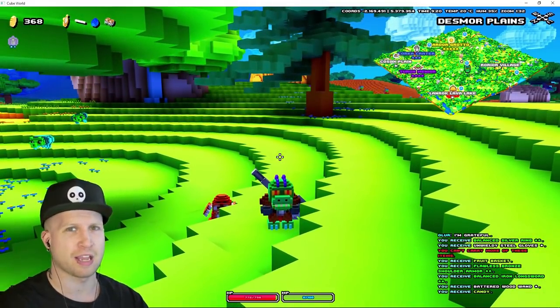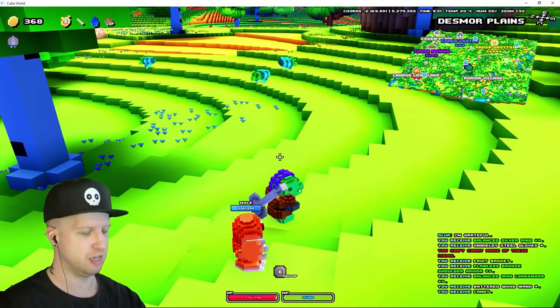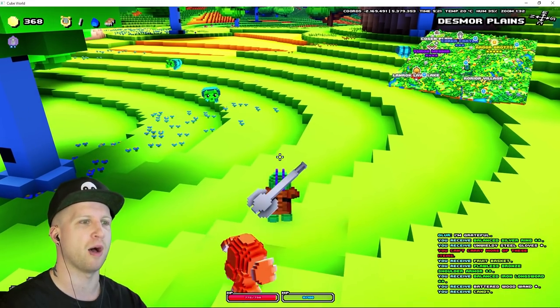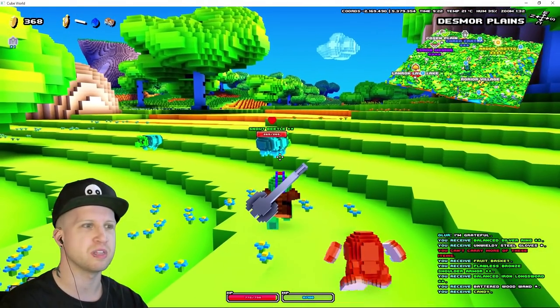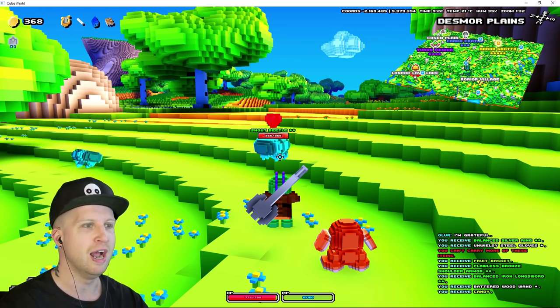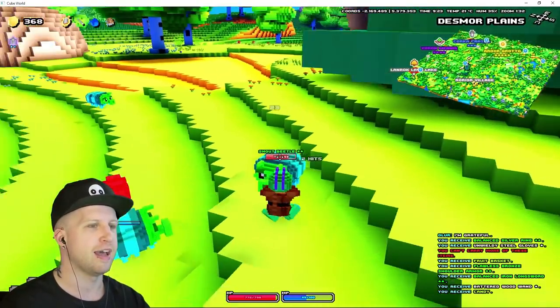What's up gamers, my name's Ayushi and we're back here with some more Cube World. Today we're going to be retiring good old Moly because the lollipop is actually used to tame the snout beetle. These guys are pretty cool because they're ranged and all-powerful because of it.